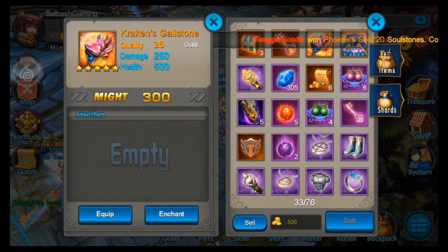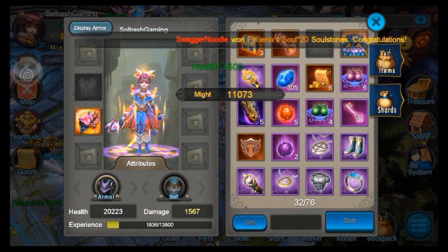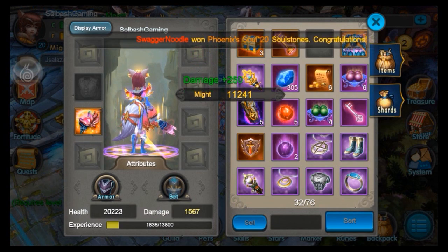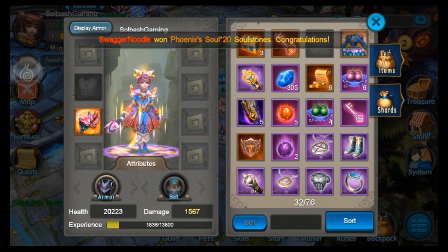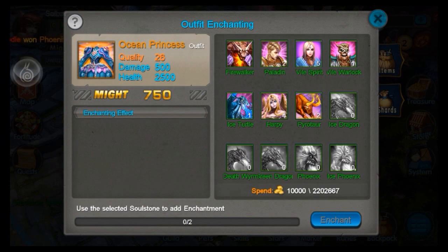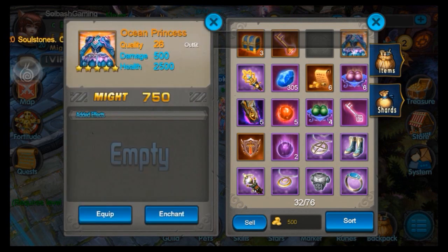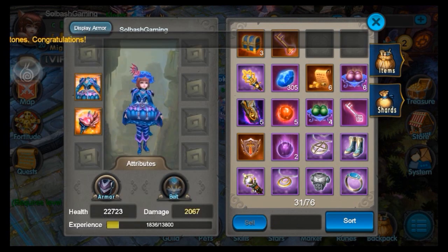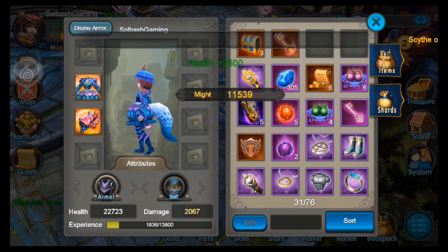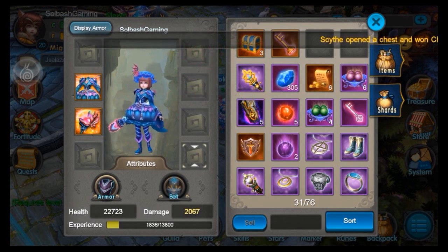Kraken's Gallstone — going to go ahead and equip that. Check it out, looks pretty cool doesn't it? A nice damage boost and hit point boost. Now for Ocean Princess enchanting, we're gonna get to that in another video. And there it is guys — wow, I am a blue fox now! All right, that's all for this video.